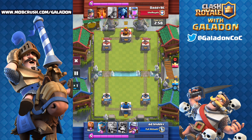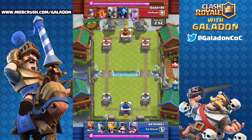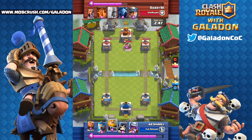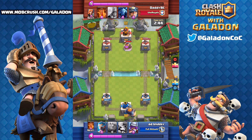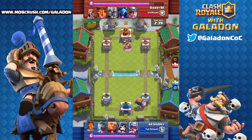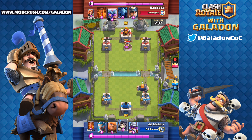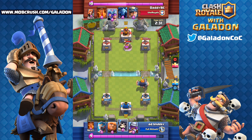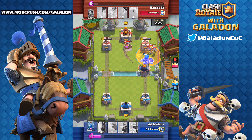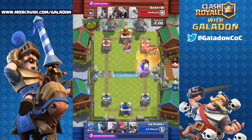Blubby was beating higher level players again and again with this unusual deck. Now he faces a mirror three musketeers elixir collector deck. Surprisingly, blubby chose not to bring an elixir collector, considering all the super high elixir cards. He hasn't brought much low elixir stuff to bring the average cost down — he has musketeer, ice wizard, and archers.